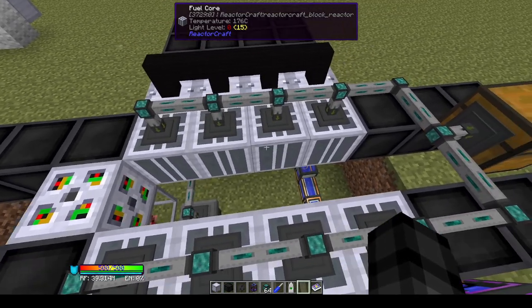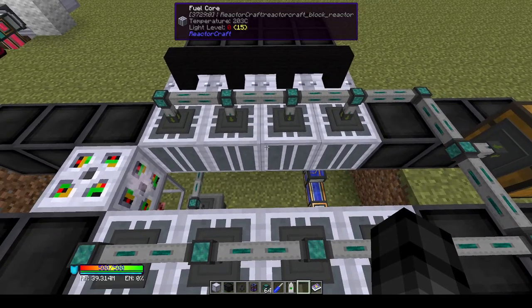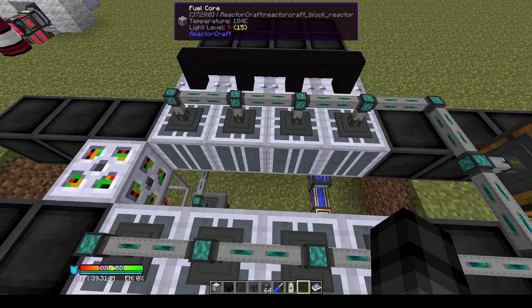You can't have an infinitely large reactor without very careful planning, because eventually a fuel core — even if surrounded by four steam boilers — will heat itself up so much that it can't transfer enough heat to the steam boilers to avoid melting down. Be careful when scaling out your reactor and always double-check designs in a separate creative world to make sure they work.